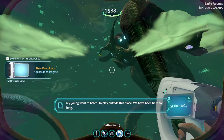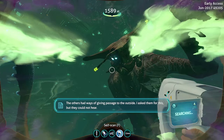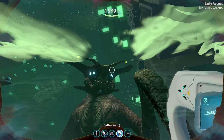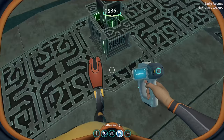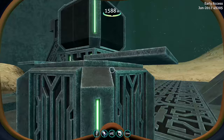The Sea Emperor speaks: 'My young want to hatch, to play outside this place — we have been here so long. The others had ways of giving passage to the outside; I asked them for this but they could not hear. If you can hear, you can help. If you can help, I will tell what the others wanted so badly to know.' Okay, I think I was supposed to scan this first — and obviously we're going to scan it — and then I insert the crystal.